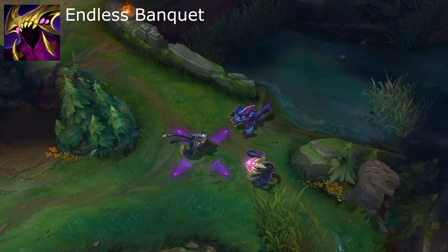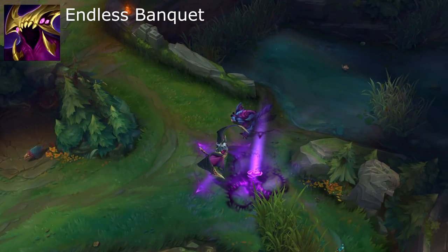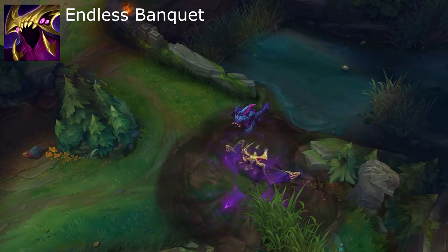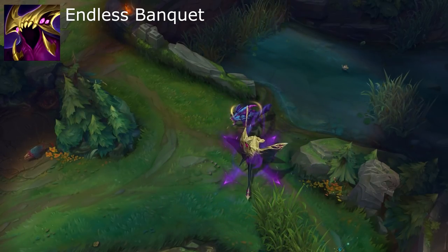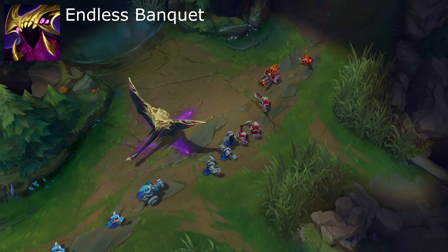Finally, her ultimate is Endless Banquet. Its passive is that every second attack against the same target deals additional true damage, stacking infinitely. Takedowns against epic monsters and champions leave behind a piece of Void Coral. Epic monsters from the Void, like Rift Herald and Baron Nashor, drop special Voidier Void Coral.